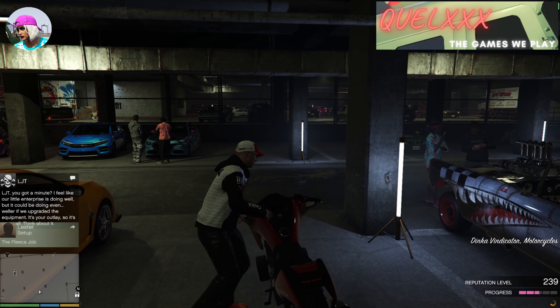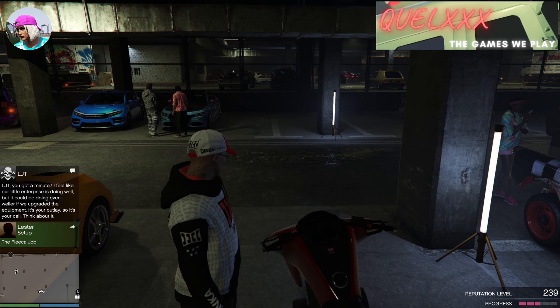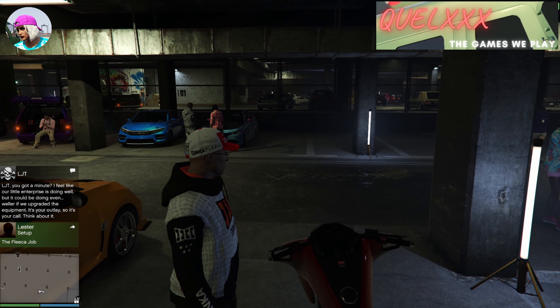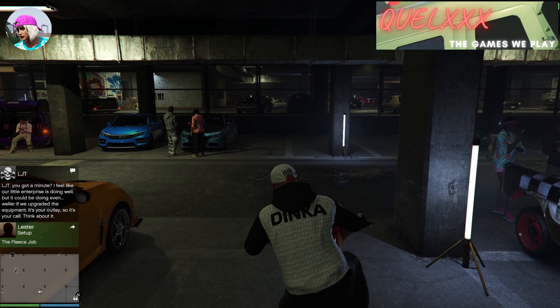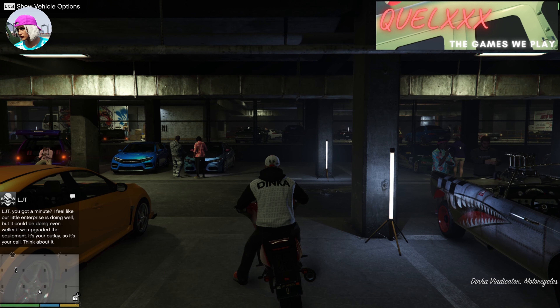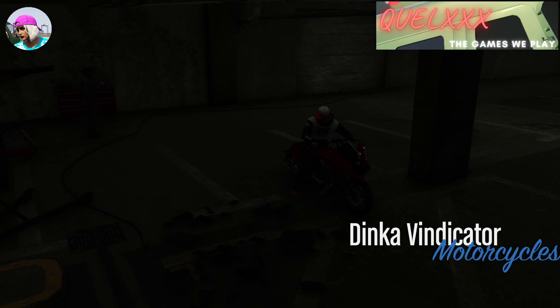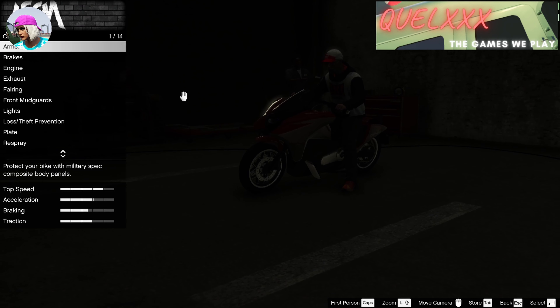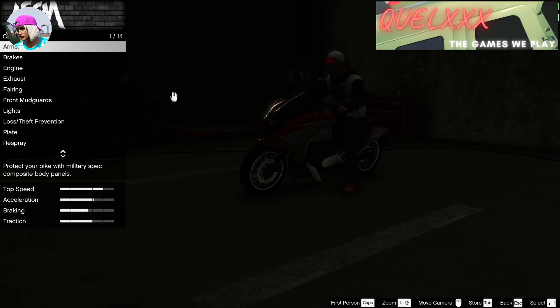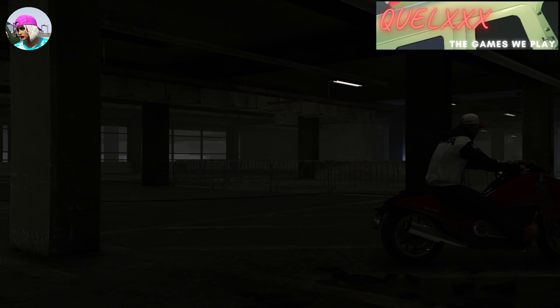Once you enter the LS Car Meet, you will be parked in one of the parking spaces. What you need to do next is get back on your vehicle, exit the LS Car Meet, and press the G button when you spawn outside. If you got that right, you will spawn into a derelict-looking LS Car Meet where everything is empty, there are no lights. All you need to do from here is exit, and it will bring you outside again.